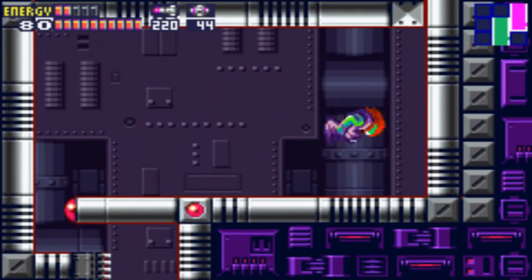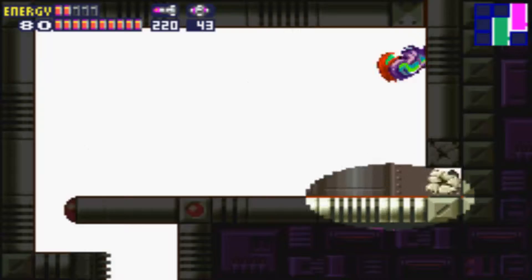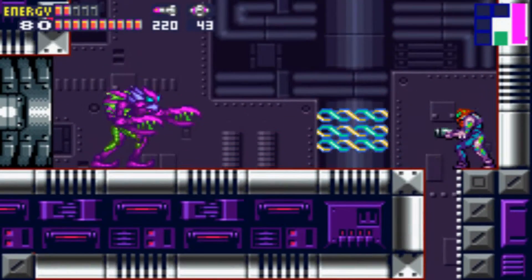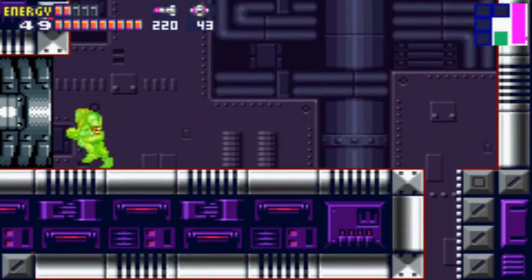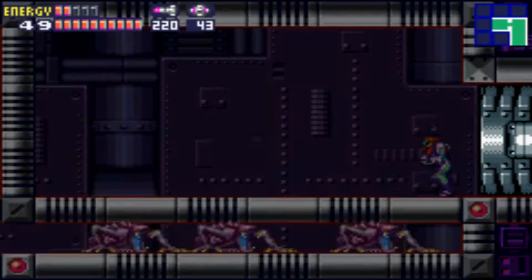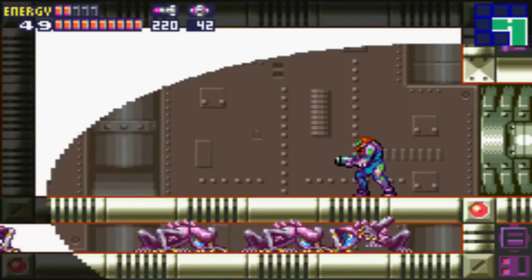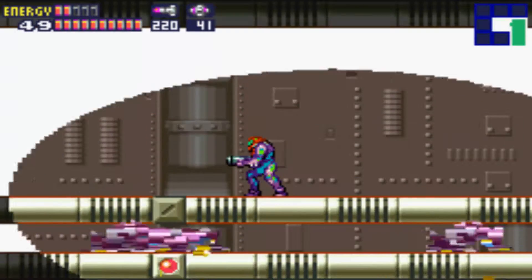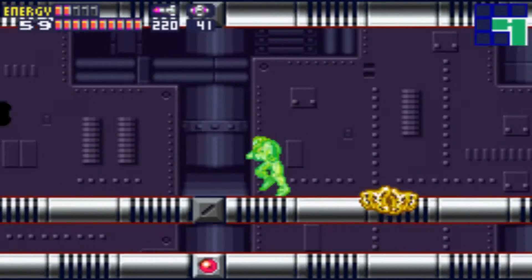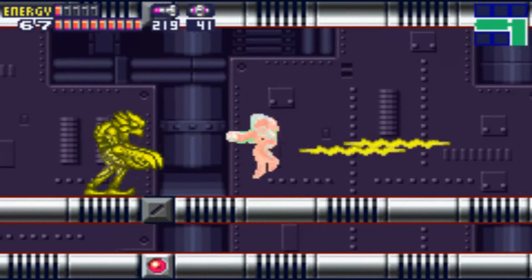Don't worry, we're nearly there. There is a way up — just put a power bomb over there and it opens our way up, which then deals with the space pirate. Now, this room is a pain because there's no way forward but to kill every one of these creatures, and it should then spawn a golden one.